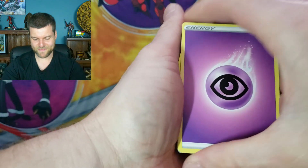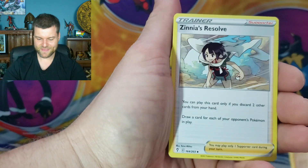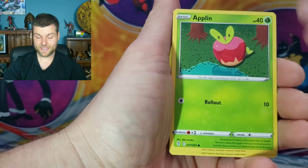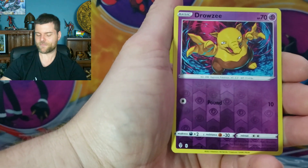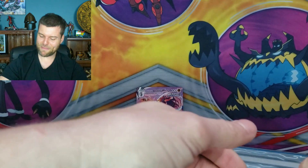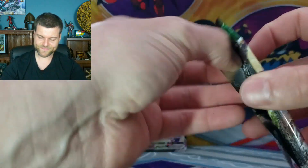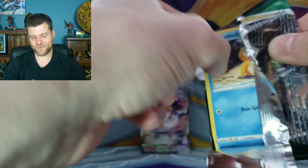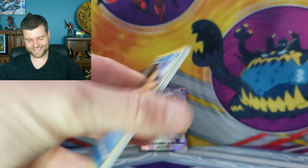Third pack of the ETB. Energy, Tentacruel, Hippowdon, Zenith resolve, Emolga, Lilligant, Applin, Pikachu, Drowzee reverse. Probably another Ampharos non-holo. And Flapple non-holo. Fourth pack — same thing. I just need a hit. I'm not just saying Umbreon — it could be Sylveon, Rayquaza, something along that line.